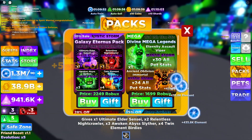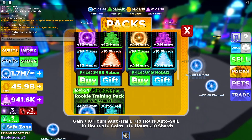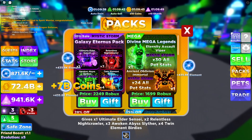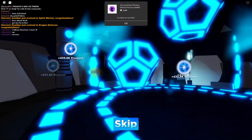There are packs — I didn't even see that. So for this one, the Galaxy Eternus Pack, that is 2.4 or 2.3 — that is the best one. It looks like the Sensei 10 hours auto-sell — we'll check that out in a minute, but I'm gonna buy this. Boom, I bought the Galaxy Eternus Pack guys.